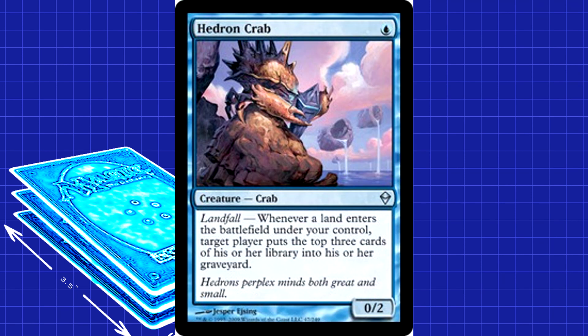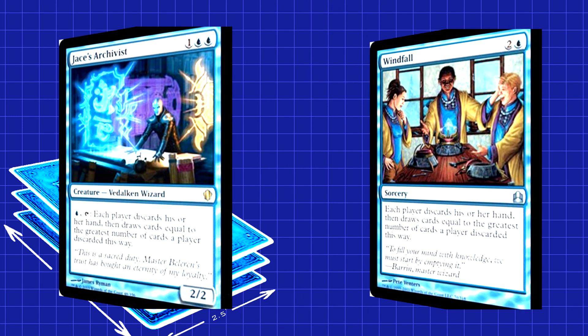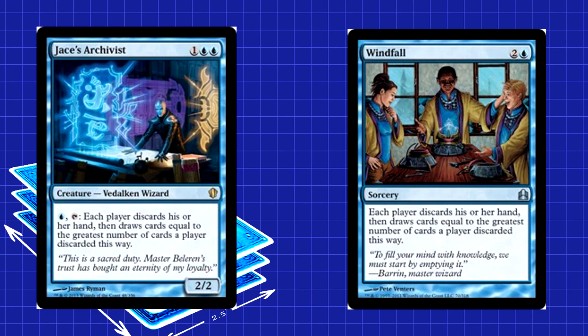As far as mill creatures are concerned, we run three. Hedron Crab is one of the best turn-one plays. No one is going to want to waste removal on this thing, but each turn going by is another Landfall trigger and another three cards gone — one of the best cards in the deck for sure. A little higher on the power level scale is Jace's Archivist. It is a little clunky, but the ability to Windfall on a stick is nothing to underestimate. If you untap with the Archivist, I'm not sure how you lose. At worst, it's a removal magnet, so at least there's that.